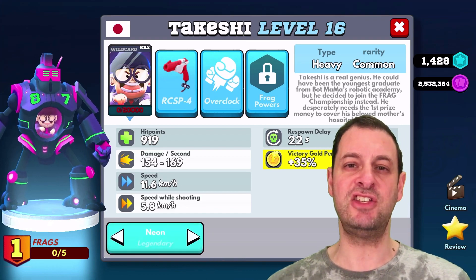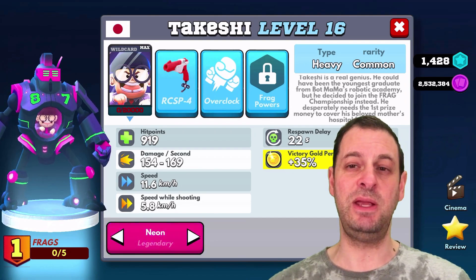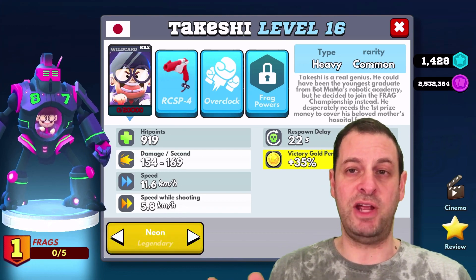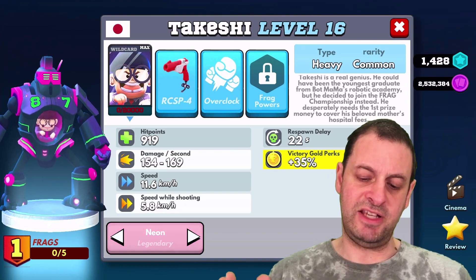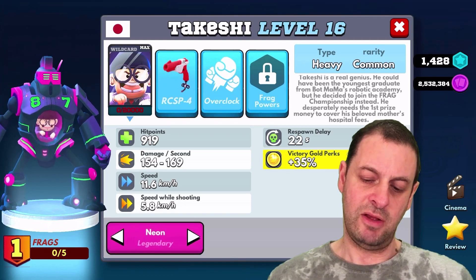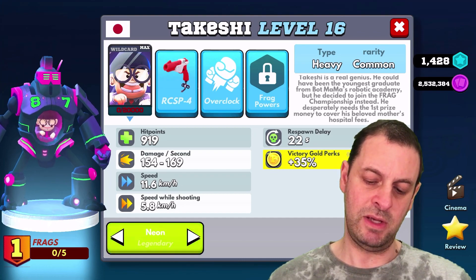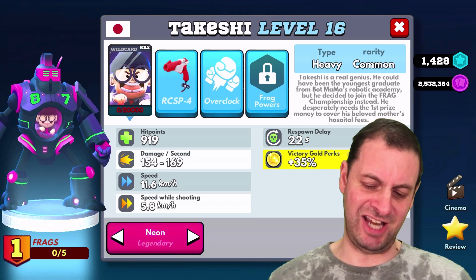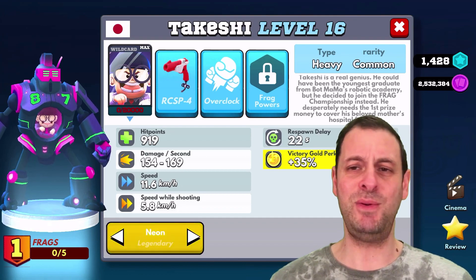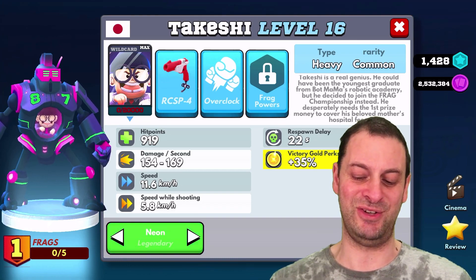He's a Heavy and he's Common rarity, which means he's the easiest to upgrade. If he ends up in the meta, you'll be able to get him upgraded really well with joker cards and coins. His lore says Takeshi is a great genius who could have been the youngest graduate from the Robotic Academy, but he decided to join the Frag Championship instead. He desperately needs the first prize money to cover his beloved mother's hospital fees — maybe we'll find out more about his mum in a future update.